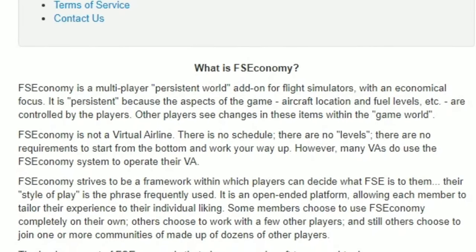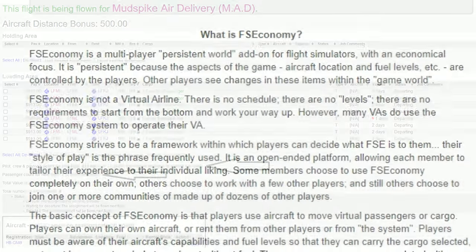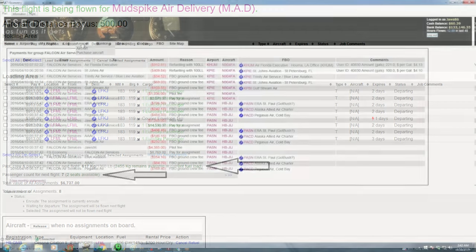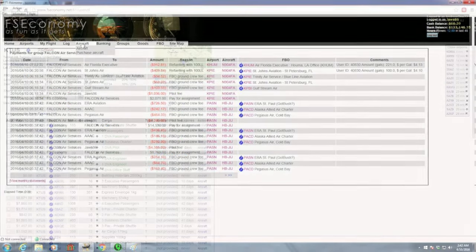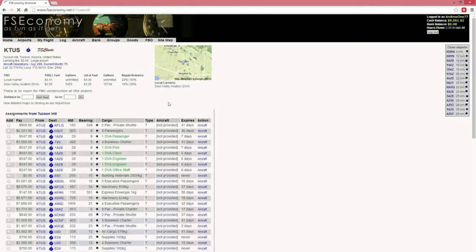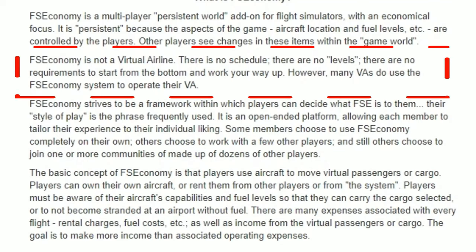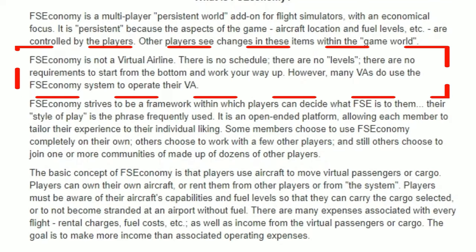FSEconomy is a multiplayer persistent world add-on for flight simulators with an economical focus. I say it's persistent because the aspects of the game, such as aircraft location, fuel levels, etc., are controlled by the players. One thing to note here — FSEconomy is not a virtual airline. There are no schedules, there are no levels, there are no requirements to start from the bottom and work your way up the ladder.